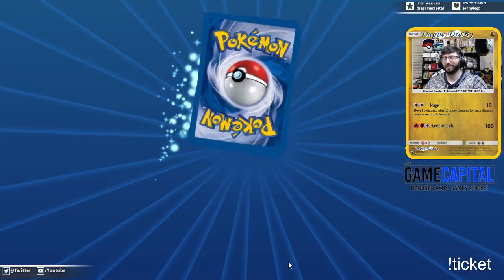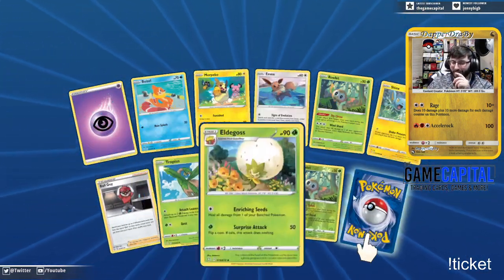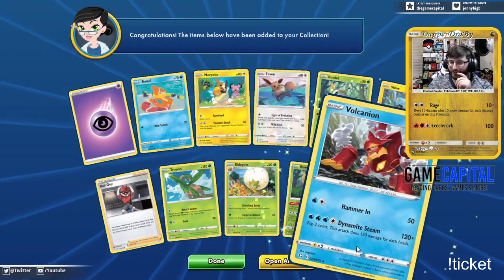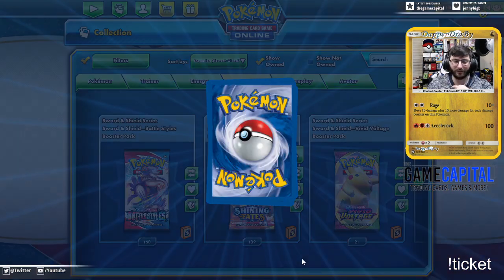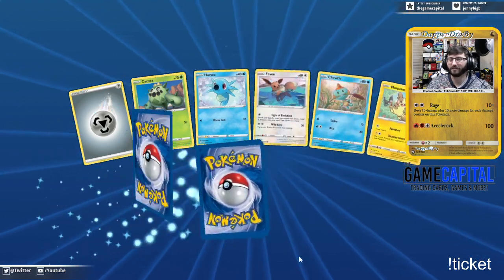They never decide, like, 'Flying Gym Leader needs to revamp the card.' No, that's just Skyla. They're just gonna keep reprinting her because they're like, 'Yeah, we like Skyla.' So we're just gonna have a bunch of Skyla full art cards because, yeah.